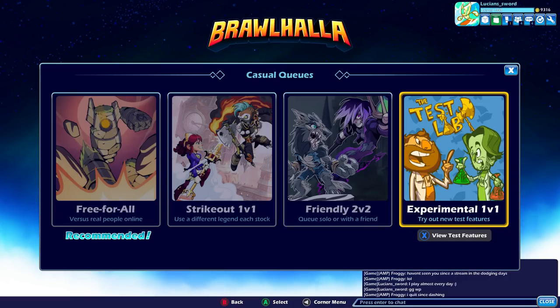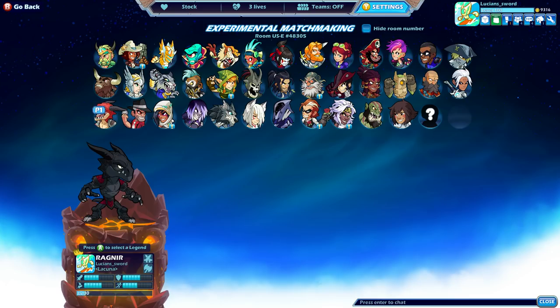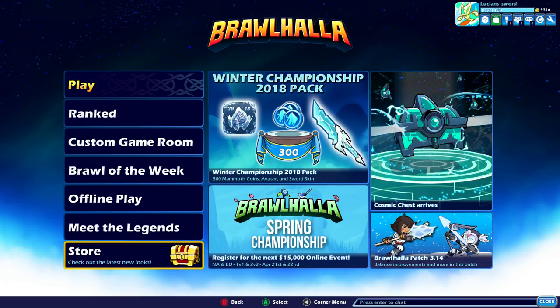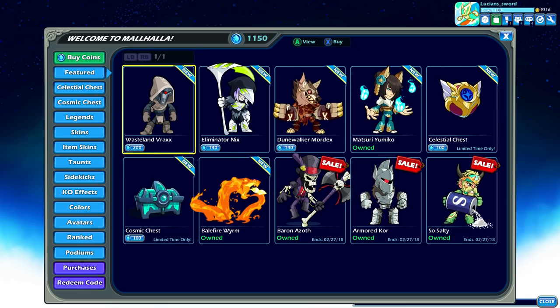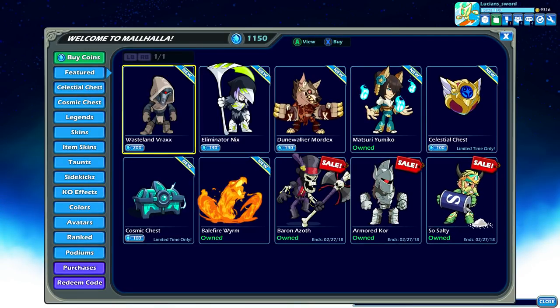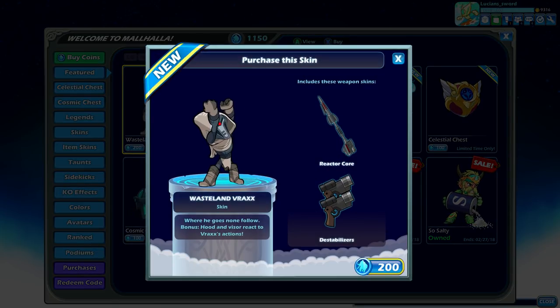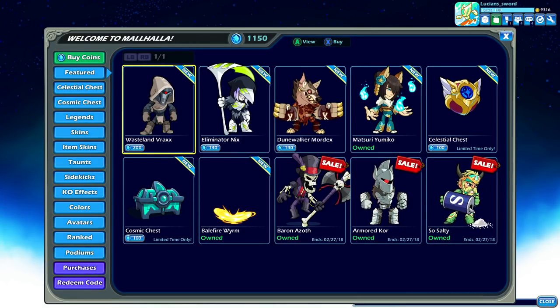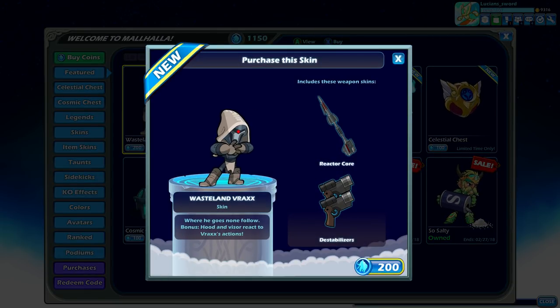How's it going guys, this is LucianSword back again today with some more Brawlhalla content. Before we jump into this video — which will be dedicated to Mirage — let's check out the store because there are a couple new skins. We have Wasteland Vrax, and if you look at his visor when I click on him, you'll see a little bit of animation going on. Looks pretty cool, though the weapons are a little uninspiring and the price tag — oof, that's expensive.